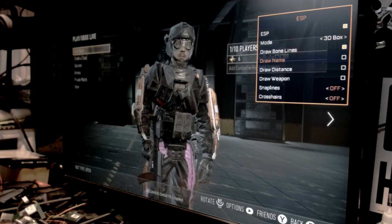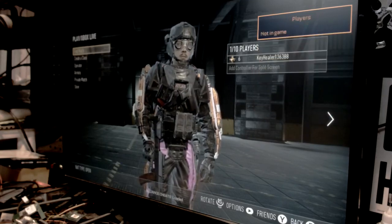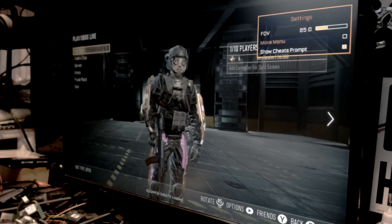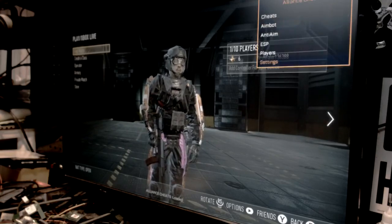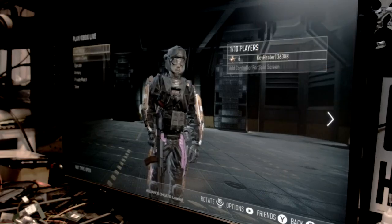ESP: turn that on - 3D box, store the bone lines, name, distance, weapon, snap lines. Bottom all players - you've got bottom, center, and top, I use bottom. Your snap lines, crosshairs, all players - cycle through with the D-pad: enemy, friendly, all players. For the menu settings you can move the menu up or down with the D-pad. Hit it again to stop moving it. Hit B - I'll leave the aim bot on.